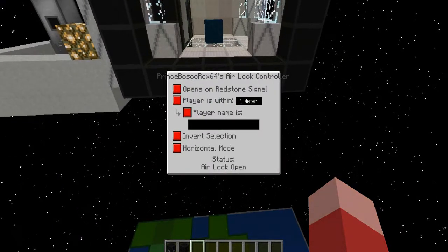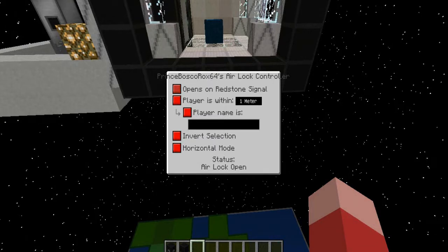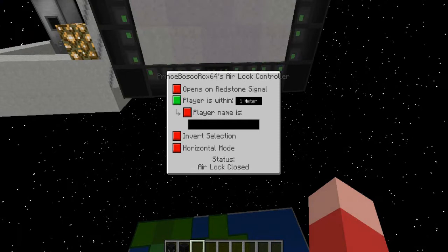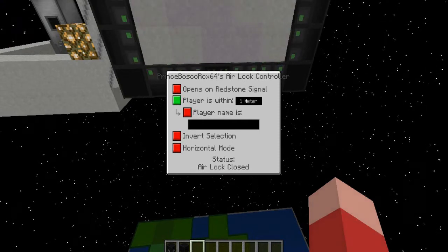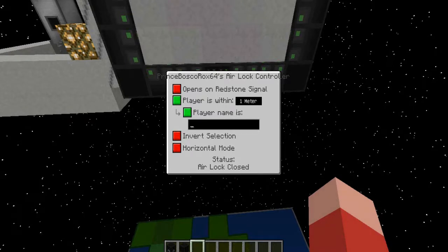It's not working - well, that's because you've got to do some settings in the airlock controller. You can see it opens on a redstone signal, or players within whatever meter. So I'm going to set it to players within whatever meter. Or you can even set it to only a certain player can enter.